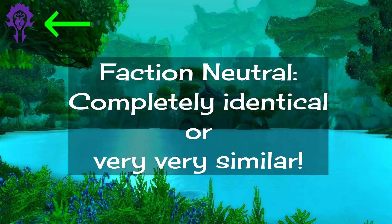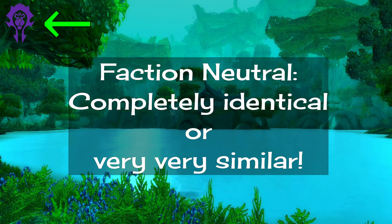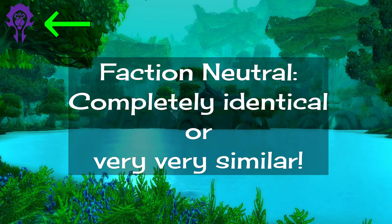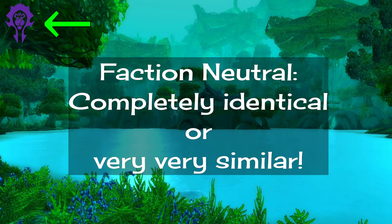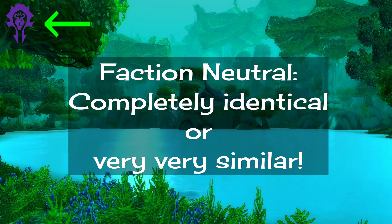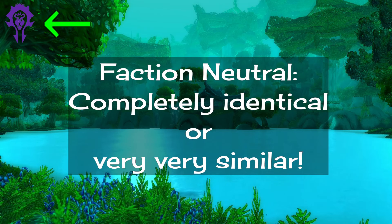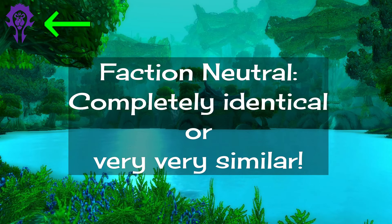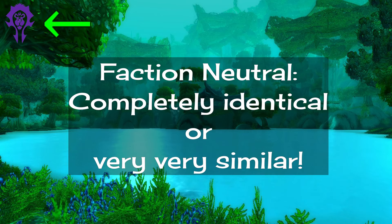Now we are moving on to a new category of zones that are still contested but I've been calling them faction neutral zones. These are zones that have either completely identical questlines with no difference between the two factions, or they are so similar despite having two different faction questlines that the results are almost the same. Desolace would have been one of those, but I didn't realize the two factions were that similar in advance.